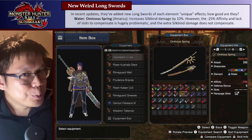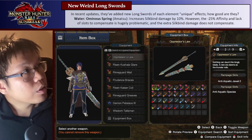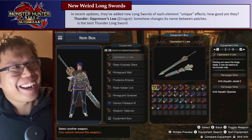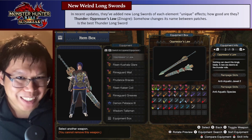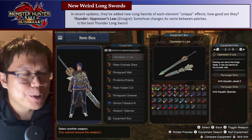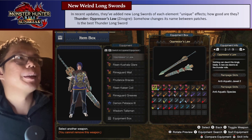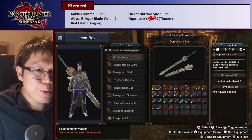The last cool and weird element Longsword is the Oppressor's Law, which says in its description: 'Nothing can daunt this kingly blade. A new era dawns as the thunder rolls.' And I think that is foreshadowing for its weird effect, which is that it changes its name between patches sometimes. In previous patches, this weapon was called Oppressor's Abyss; now it's called Oppressor's Law. I don't know why — Capcom, I'm on to you, there's some conspiracy here I'm sure of it. But yeah, this Longsword has been the best since day one of Sunbreak for Thunder and still is. It just changed its name, but it's still the best one.